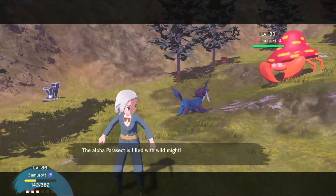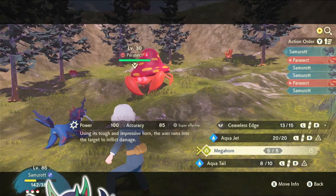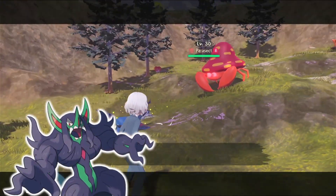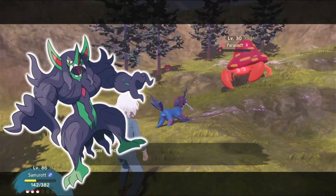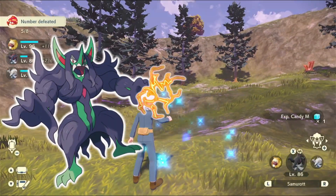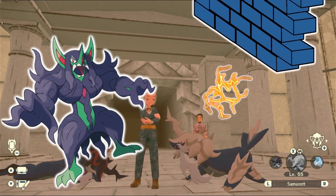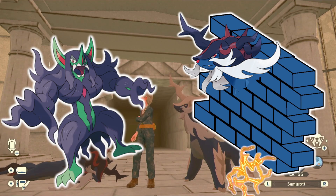This crisp new dark type lets Samurott be immune to Prankster as well. We all know Grimmsnarl was a menace — tormenting you with Thunder Waves, turning every first turn into a gamble. Are they going to paralyse me? Well, now you don't need to worry about that, because you have the impenetrable wall of Samurott and the problem has been solved.